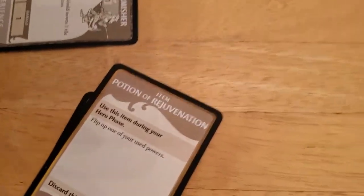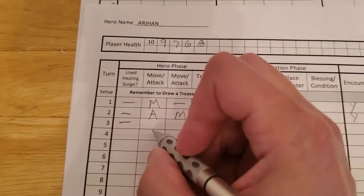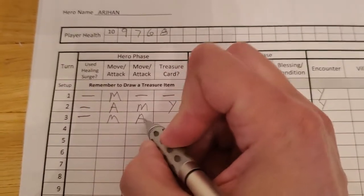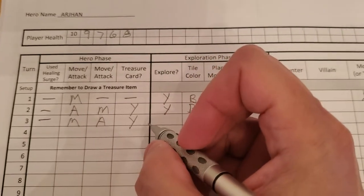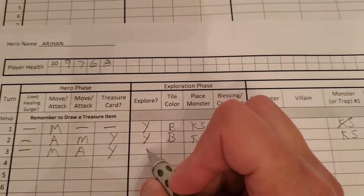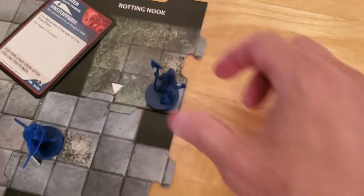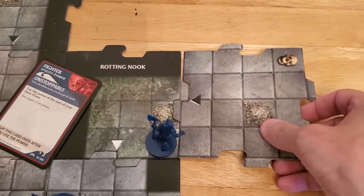Just read that one more time: flip up one of your unused powers. So let's update for Arjun - he did move, he attacked, he got treasure, and used the treasure. And then now we start the exploration phase. He will explore because he is on an unexplored edge. Let's draw a tile for Arjun, and it's going to be a black triangle, so we'll have an encounter. But we can cancel it.